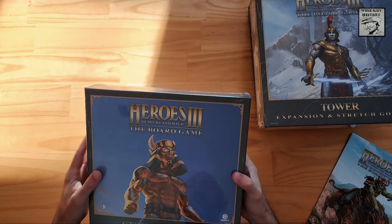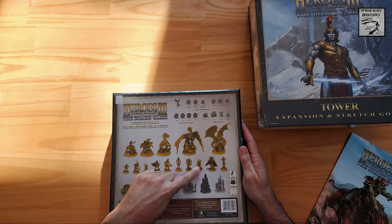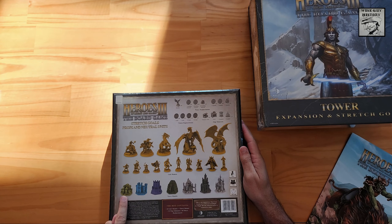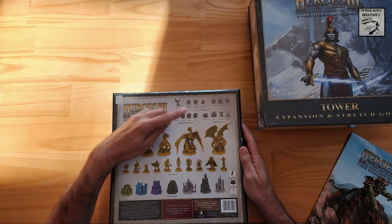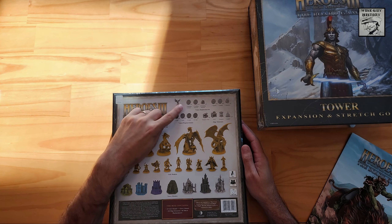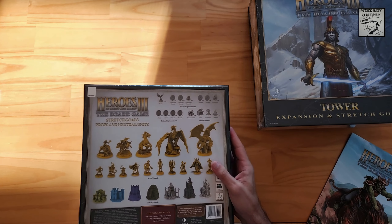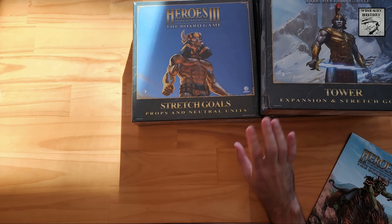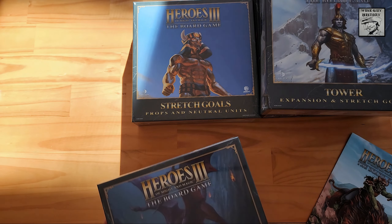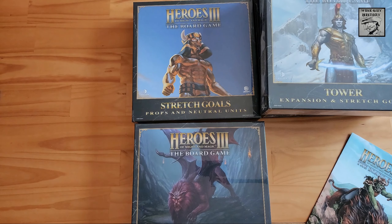These are the stretch goals — props and neutral units. We have 15 new unit models, seven town models, 10 map elements, and 90 token replacements for building materials, valuables, and morale tokens. These stretch goals are really just an aesthetic addition to the game — probably not necessary at all, but adding to the plastic and the aesthetic.